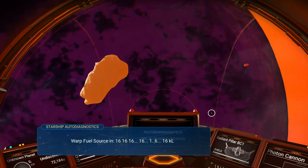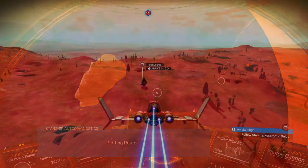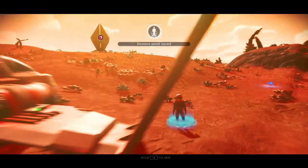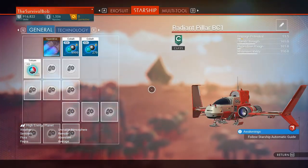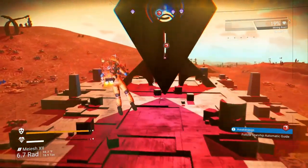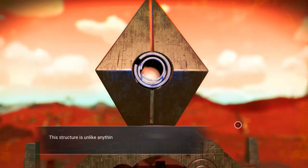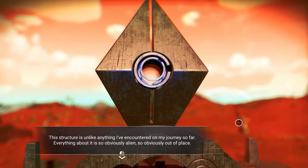Oh cool — 1516! Accept guidance to fuel source — yeah, sure, why not. What a cool red planet. Thanks to that little blue flower — made it all the way over. Whoa, that was a funky animal. This structure is unlike anything I've encountered on my journey so far — everything about it is obviously alien, obviously out of place.